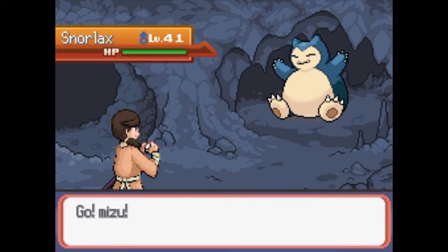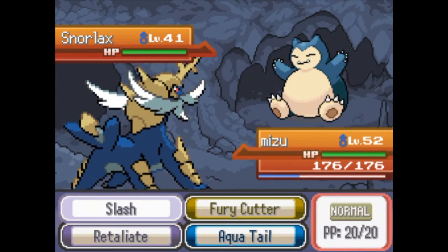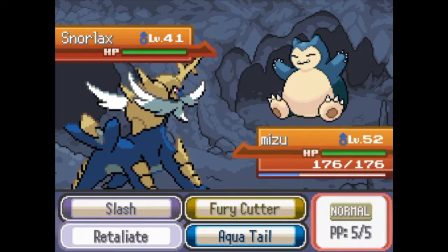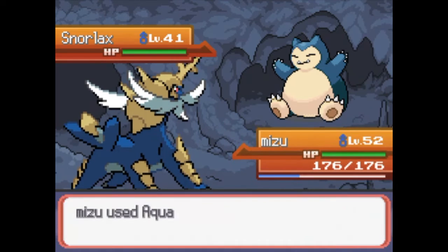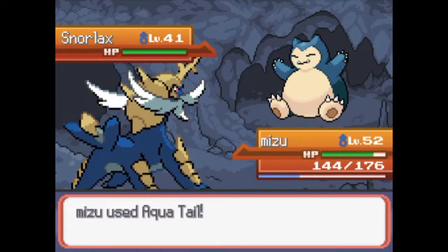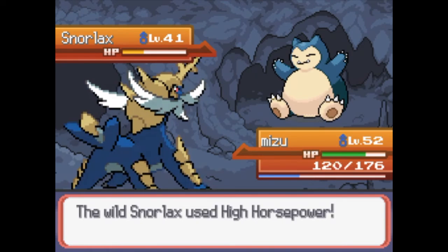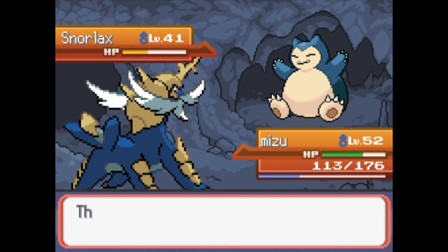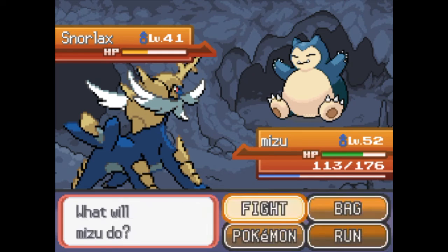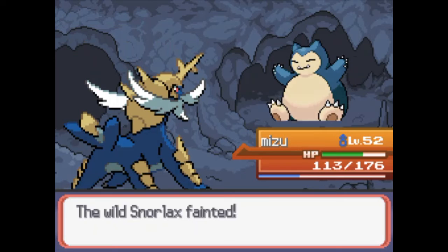Alright then. Mizu - Bug, Retaliate Normal, maybe Aquatail. Oh, high horsepower, okay then. Try with Aquatail - see how much that does. And yes, we may be nine levels above that Snorlax, but Snorlax has health for days, so you know.